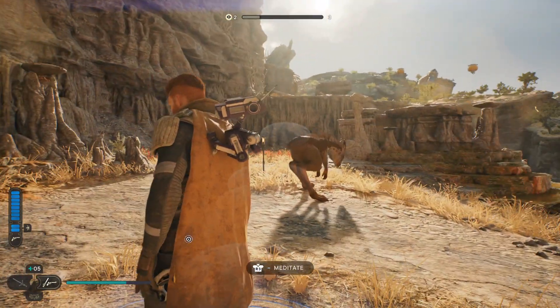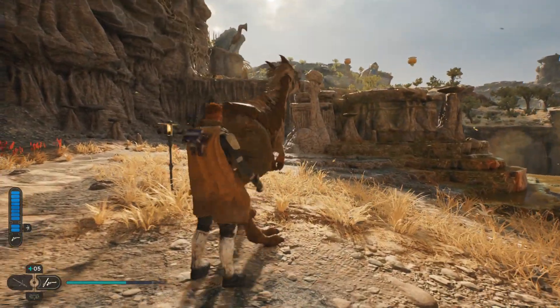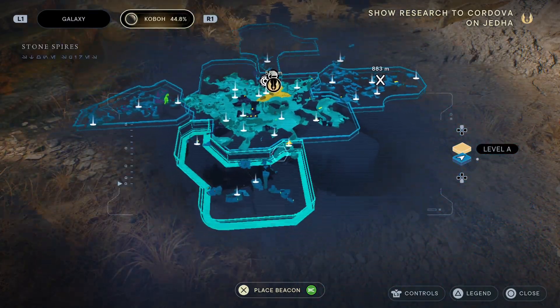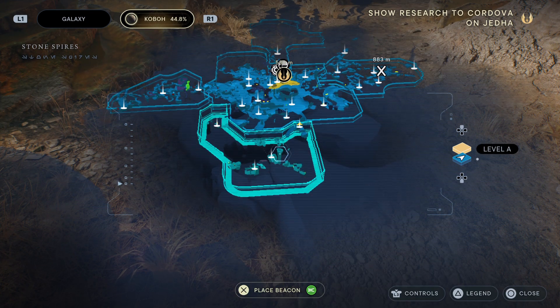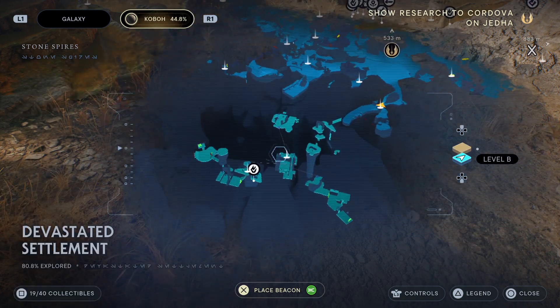Hi guys, welcome back to another video on the channel. Today I'm going to be showing you exactly where you can get the holotactics rumour. On the map we are over here — this is Stone Spires, which is where you have to investigate the Kobo Spires in chapter 3 of the game, I believe.